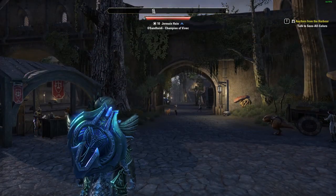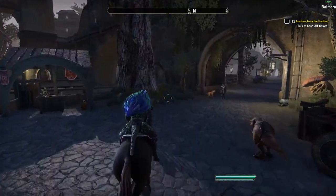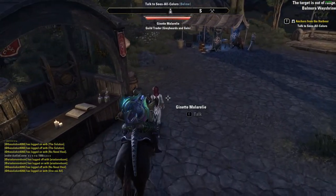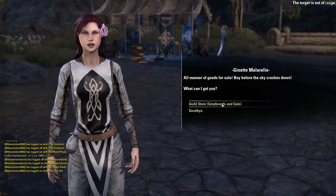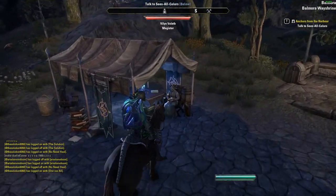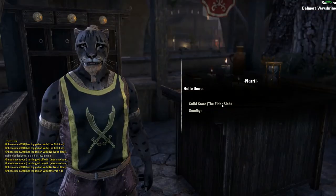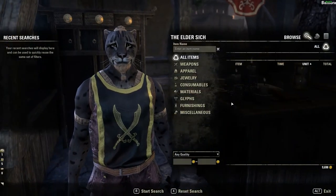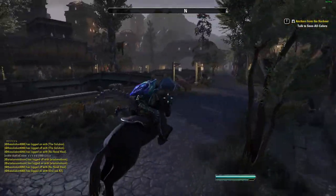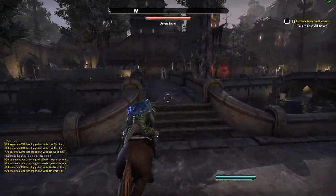You won't have a problem with NPCs, you won't have a problem with players, and even with high particle density you're not going to experience that many frame drops below 100. But it's buildings — particularly stone ones — that seem to cause a huge performance loss. If I wasn't capped at 100 and let's say I was up at 200, I'd still drop down to below 60 when entering those areas.